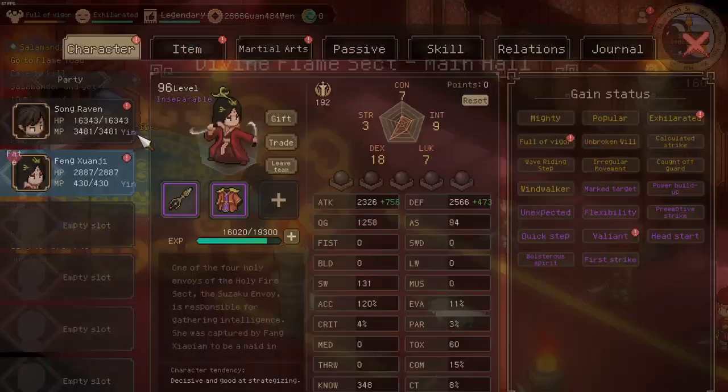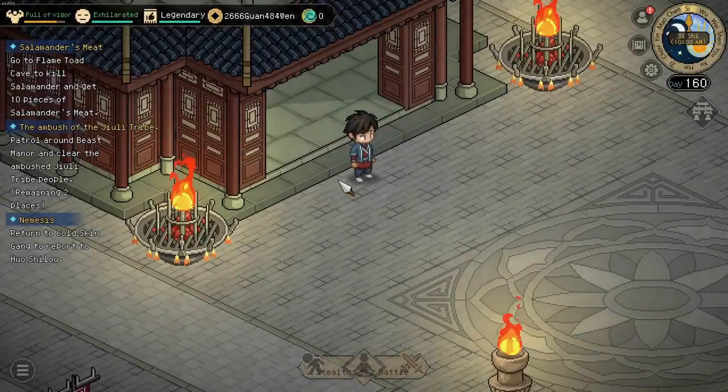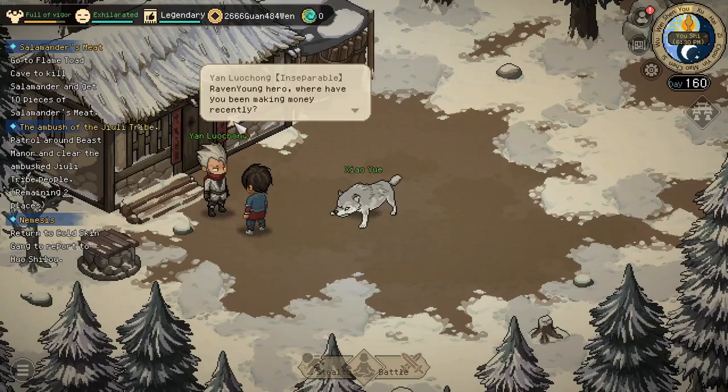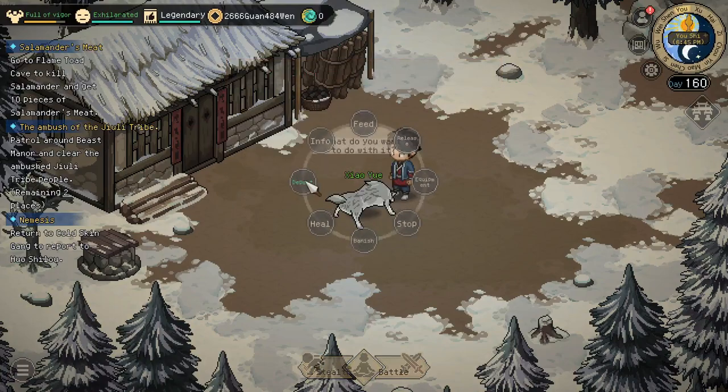You obtain the Weather Scripture from Feng Shunyi and a Luminary Media Strike. As you can see, we have also bonded her. If we head back to Biling Mountain we can now also recruit the envoy.